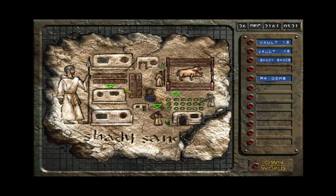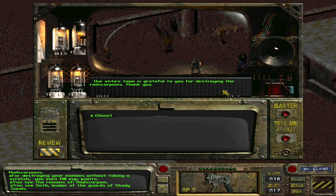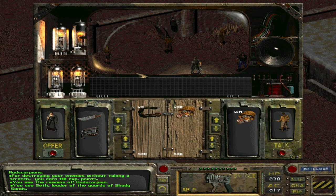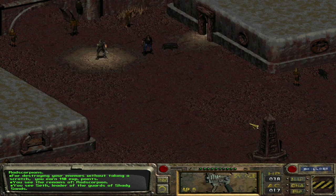You gain 500 XP for stopping the rad scorpions! For destroying your enemies without taking a scratch, you earn 110 XP — wow! I didn't get hit at all. They always went for Ian. I find this funny — here in Shady Sands, they don't know where the cave is, but when you exit Shady Sands it's right there. You're like, 'Wait, so you don't know where this cave is but it's right outside your town?' I wanna talk to Aradesh. Our town is grateful for you to destroy the rise of scorpions — thank you!